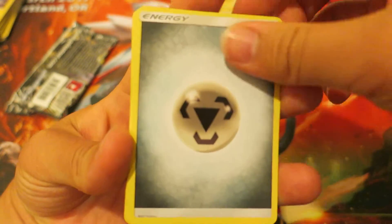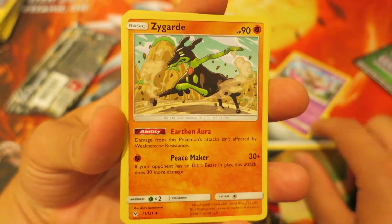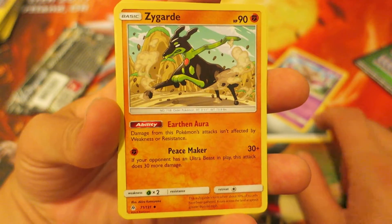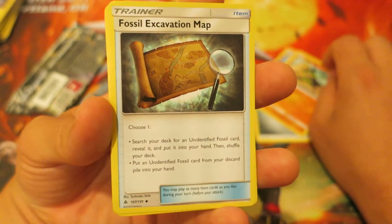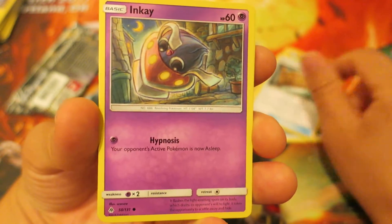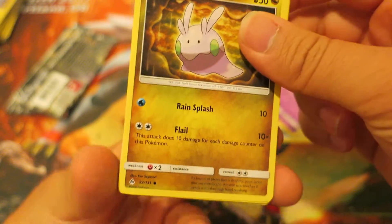We kick things off with a Steel-type energy. Next we have the Psychic-type Pokemon Doublade, followed by the legendary Pokemon Zygarde in his dog form. After that we have the trainer card Fossil Excavation Map. Next up is the Psychic-type Pokemon Inkay, followed by the Dragon-type Pokemon Goomy.